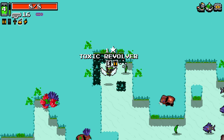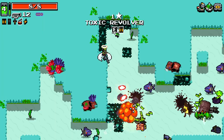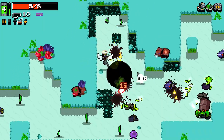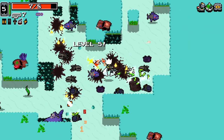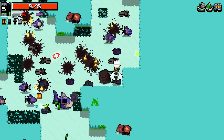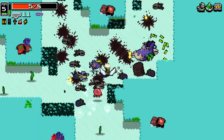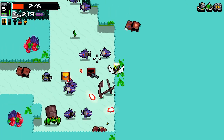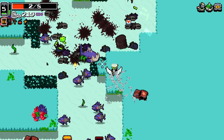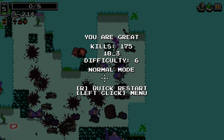That toxic revolver we got there — we're not getting great weapons here. Under the sea. Okay, yeah, this is going to be kind of rough I think, with a grenade launcher. Stop sucking me in — oh my god. I don't have the ammo for this. That was horrible. That boss is really, really, really hard.